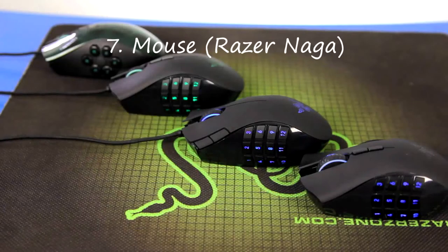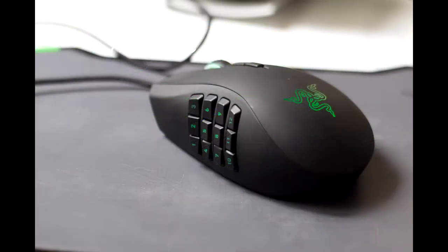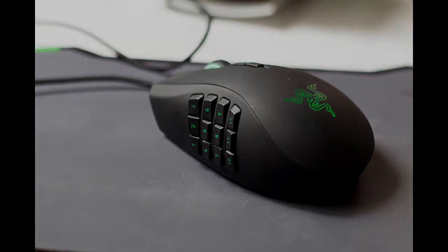Number seven, mouse. My preferred mouse of choice is the Razer Naga, because you have those 12 extra programmable buttons on the side. This makes it a lot easier to use your Shift 1 through 12 binds because you don't have to move your index or middle finger up on the keyboard — you just use your thumb and it's right there for perfect placement.